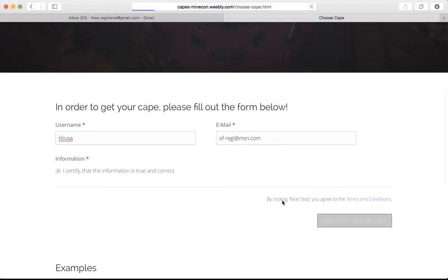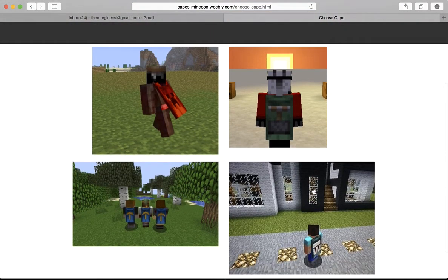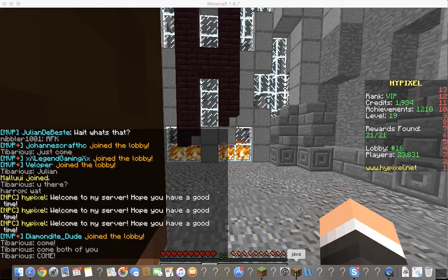Log in. Then you choose which cape you want. You can choose the premium activation with ten dollars, which takes one to two days to activate, or free activation which takes three weeks to activate your cape.